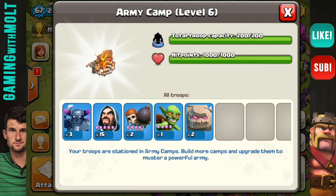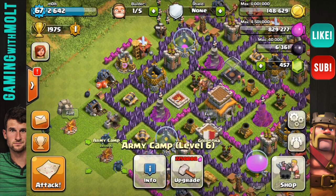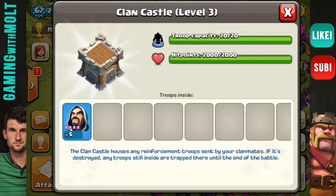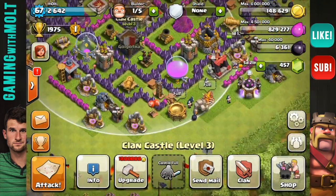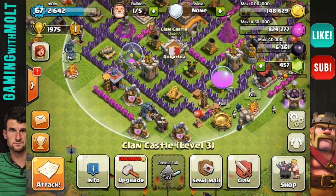Today I have another GoWiPe video for you guys. I have two golems, three PEKKAs, a couple of wall breakers, fifteen wizards, and in my clan castle I have another five wizards from a very nice clan mate of mine.